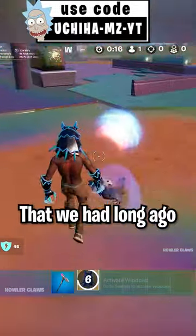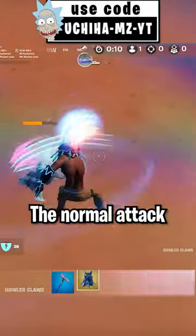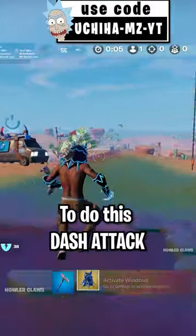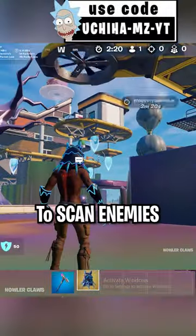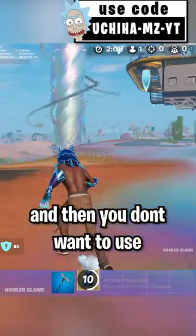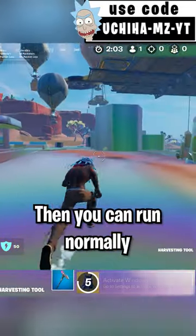You can use the Hauler Claws as the X-Men weapon you had long ago. Use left click to do the normal attack, double jump to do the dash attack, and right click to scan enemies. If you're running and don't want to use the dash claws, just switch to another weapon and you can run normally.